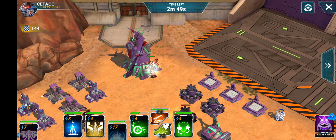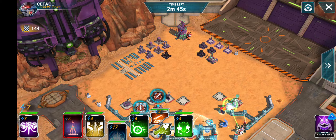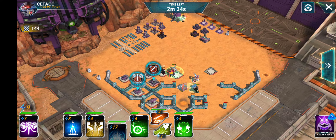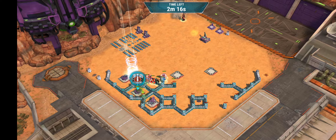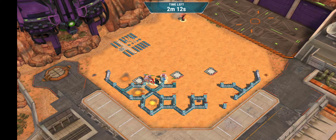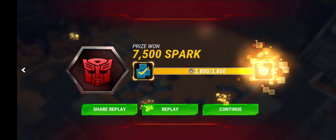That didn't work out quite the way I planned because I should have launched every bot, but it doesn't really matter. Alita One is going to take out the HQ — let's zoom out so you can see all the action. Fast forward and boom — Alita could have soloed that by herself.